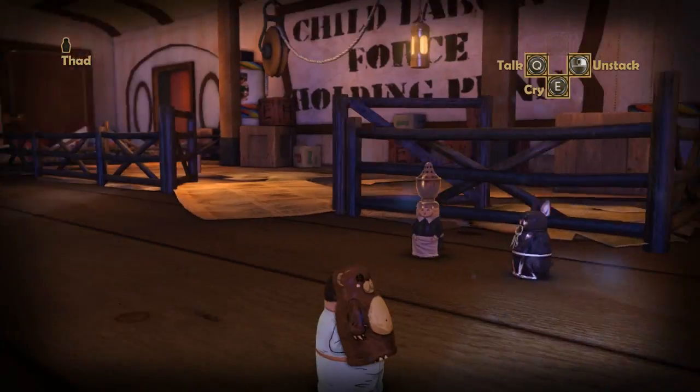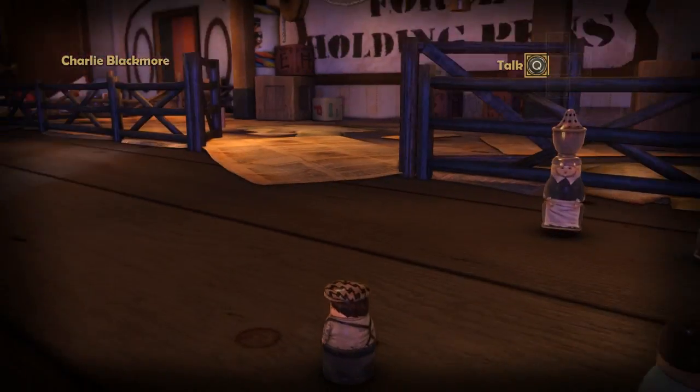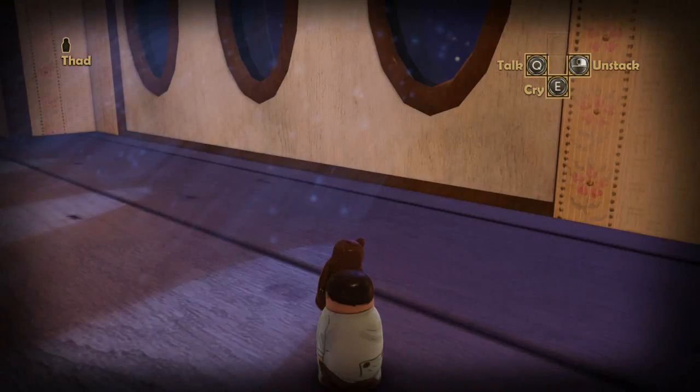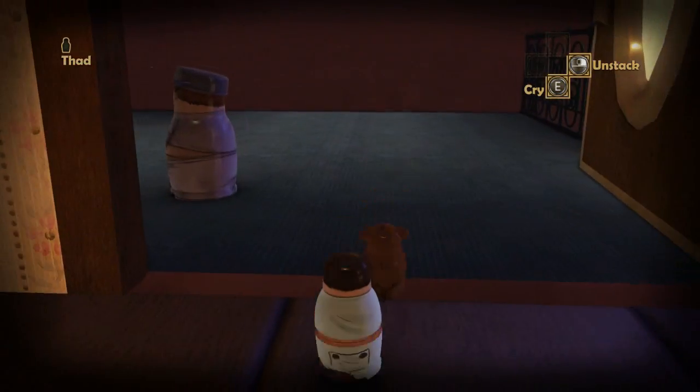So, here we are inside a little baby — let's just jump out. Don't cry, little guy. Jump out, because here we are, Charlie Blackmore, in your face! But we need to disguise ourselves, because Charlie Blackmore is a wanted individual, so if any guards see us, we're done for.